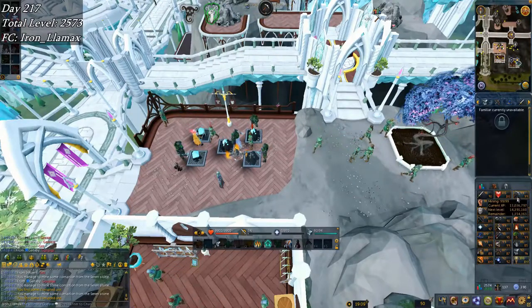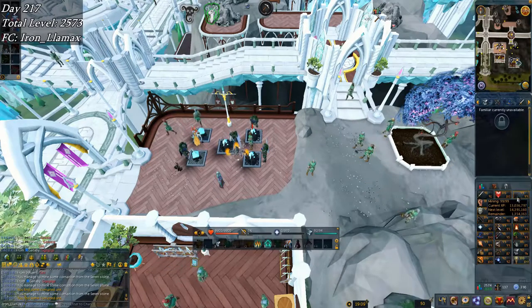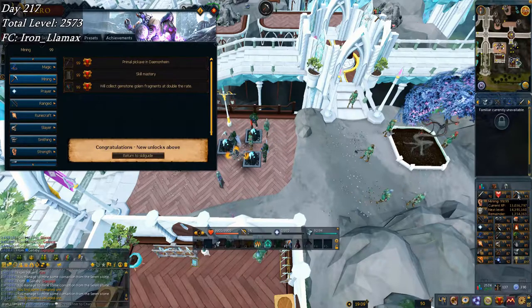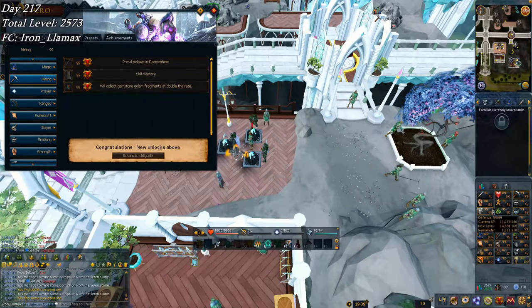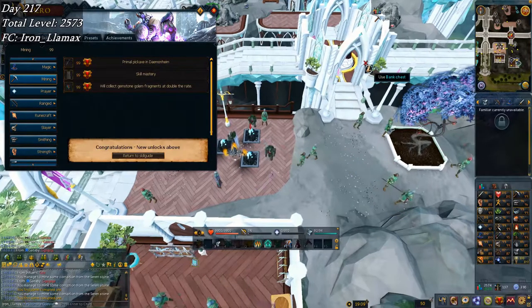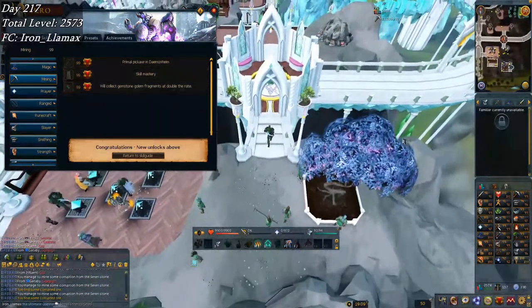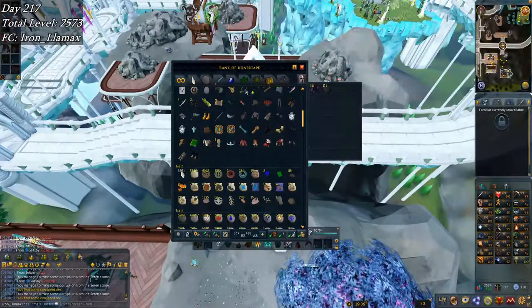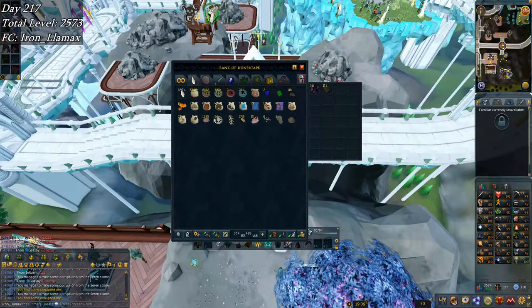For the second time I just missed the clip — I was preparing for it so badly. But there it is: 99 mining! I did it at Sarin Stones. I really just hate having to use prayer pots at LRC, and LRC requires a lot more focus.